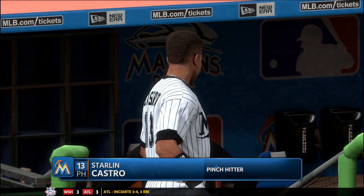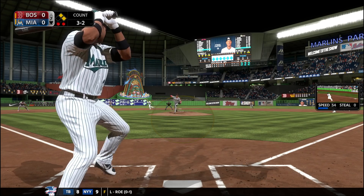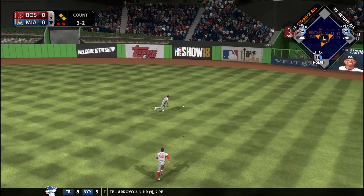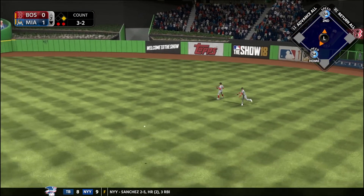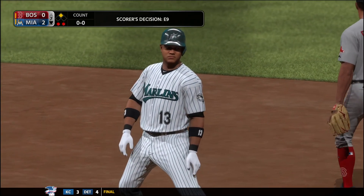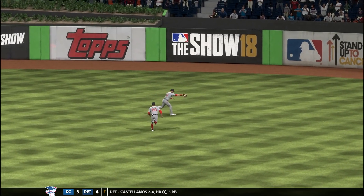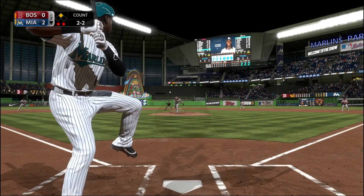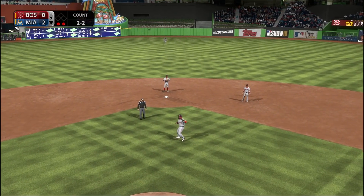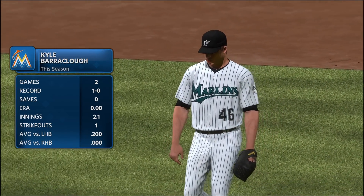Starling Castro, who had the day off, comes in to pinch hit. He gets a nice pitch — a curveball — and bloops it to right center. It drops, Mookie Betts can't get there, two runners score — that's a 2-0 lead for the Miami Marlins! Mookie Betts straight up misjudged it. They eventually get out of the inning and we move on to the bottom of the ninth.